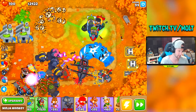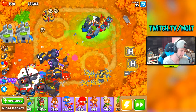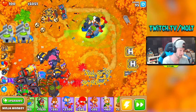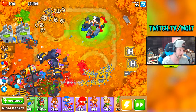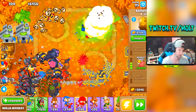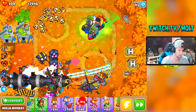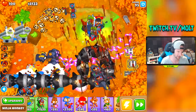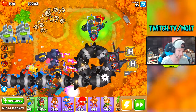All right, here come the DDTs. They should be coming out fairly shortly. I'm going to take this round slow. Look at all that money we got from the rubber to gold — that's nuts! Where are the DDTs? I could have sworn it was round 95. We're at $8,000 on that so we should be fine. There they are! We have a really good amount of money right here — look at these spikes. I'm going to go ahead and use this ability but it doesn't affect them. Are we doing okay here?